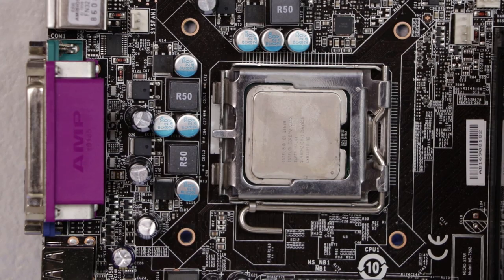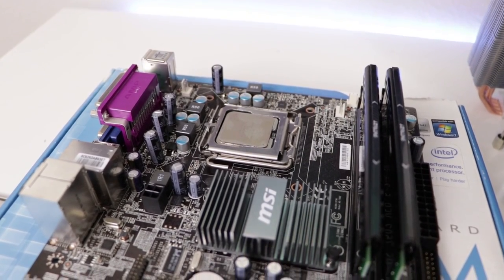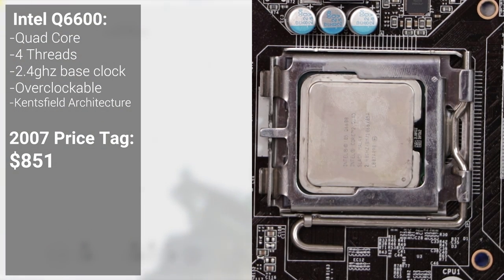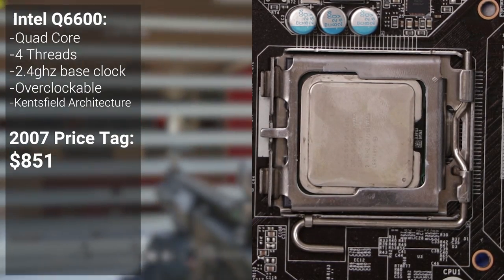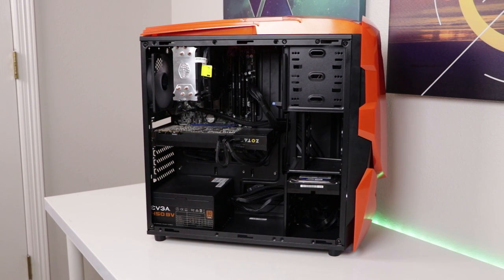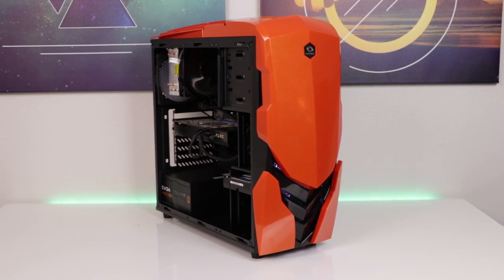Why did I choose that ancient Q6600 for this build? More or less, it came as a killer deal alongside the RAM and motherboard. For some epic background information, the Q6600 is a quad-core processor clocking in at 2.4 GHz, which debuted 10 years ago back in 2007 based off the Kentsfield CPU architecture. This makes it sort of like the spiritual predecessor to the famous i5K edition processors we know today, because of its four cores and overclockability. Freedom is a quad-core, overclockable, 1080p-capable gaming machine for $100, whose part selection is the opposite of what miners are looking for when building a cryptocurrency rig.